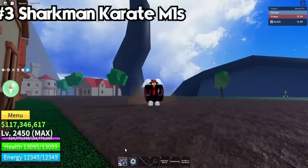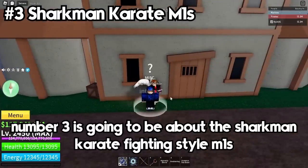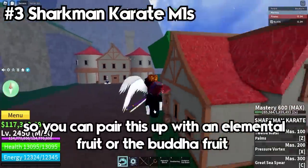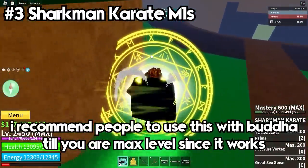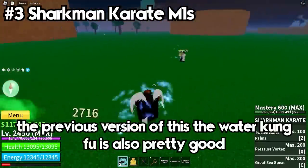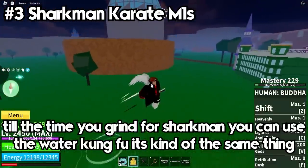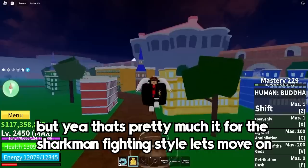Number 3 is about the Sharkman Karate fighting style M1s. It is the fastest fighting style in the game and the best one to grind with, since the M1s have almost no end lag. You can pair this with an elemental fruit or the Buddha fruit — I recommend using it with Buddha until you are maximum level, since it works well in leveling and raids too. The previous version, Water Kung Fu, is also pretty good to use while you grind for Sharkman Karate since it's kind of the same thing.